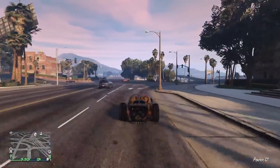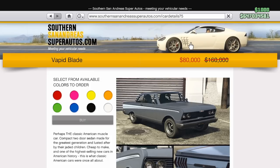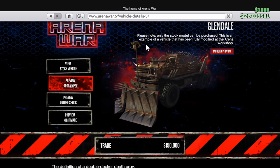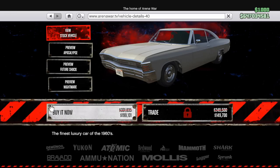And that just leaves us with the discounts. At 50% off, we have the Arena Workshop and its renovations. 30% off of all Arena War outfits, and those can be quite expensive. 50% off of the Blade, Gargoyle, and the Lurcher. 40% off the Penetrator, Arena Bruiser, and Impaler. This applies to both the stock price and the upgrade price.